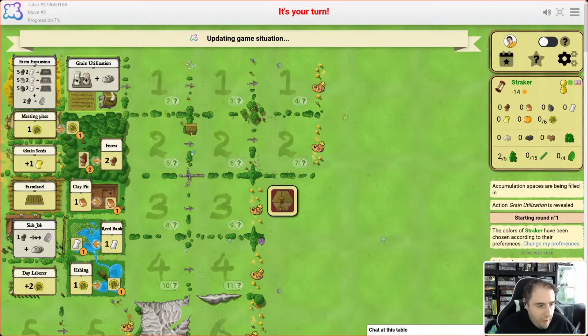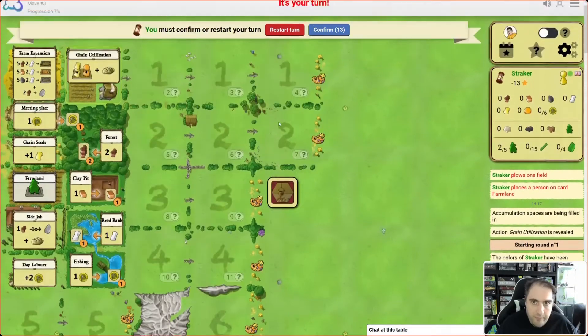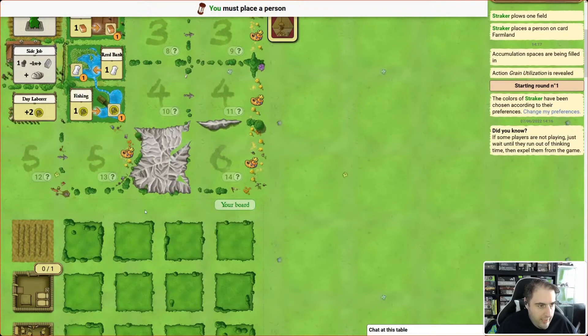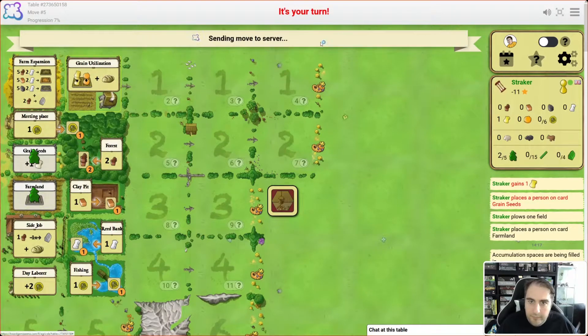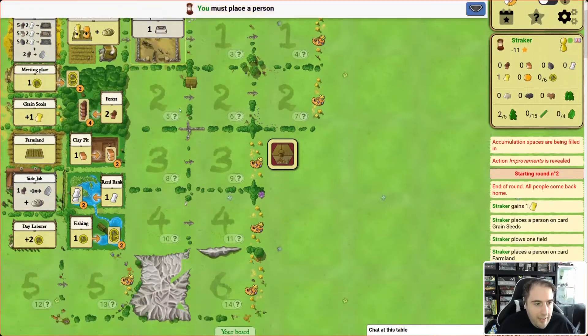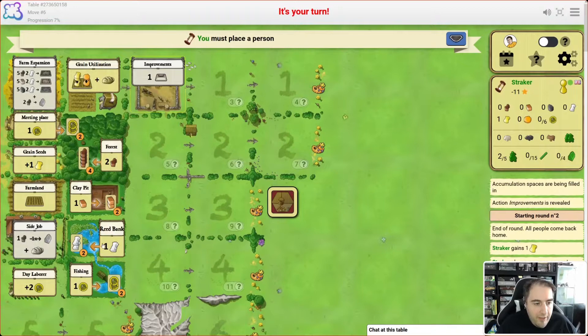So we're going to start out by plowing a field — we're going to go get some farmland. Let's pop that up there, confirm that, and then we're going to need something to put in our farmland, so we're going to get some grain. That's the end of the first round, easy as that. At the end of the round, new resources get added. We're going to let some of these resources stack up a little bit. In a multiplayer game these might be more contested, but we can be a bit more relaxed in this solo playthrough.